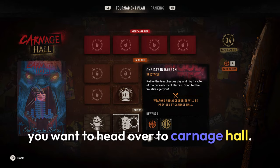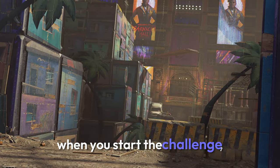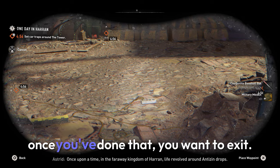Now that you have the boots, you want to head over to Carnage Hall and start up the Day in Haran challenge. When you start the challenge, you want to pull out your binoculars by opening up the accessories wheel and then equipping them. You'll want to mark the ground.